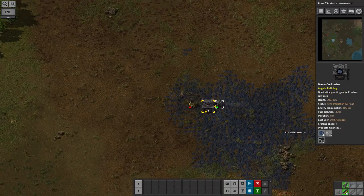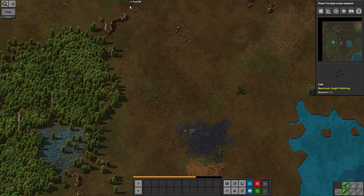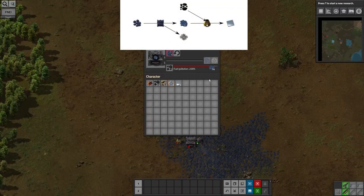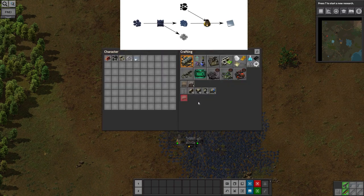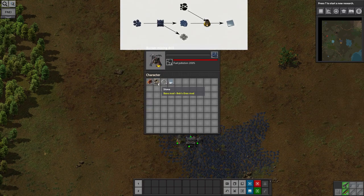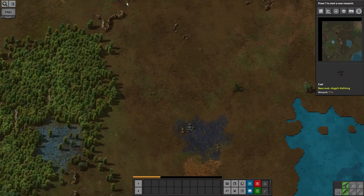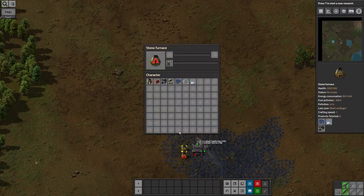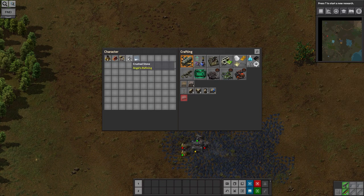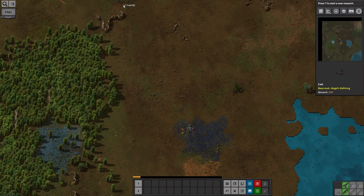We started off with this nice starter area with resources available, and the first thing you need to do in Factorio is get some iron production going. In Angel Bobs it's a bit different to vanilla because as well as digging ore out of the ground you have to crush it before you can put it into the furnace to smelt it. I've got a setup doing that, and I'm also grabbing coal from the top. I'm using the long reach mod because it makes things much easier.